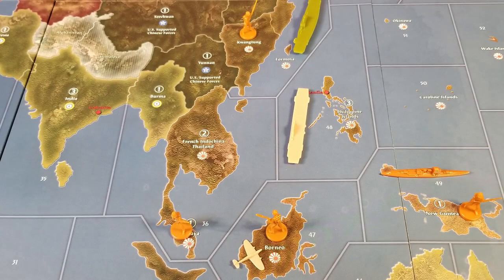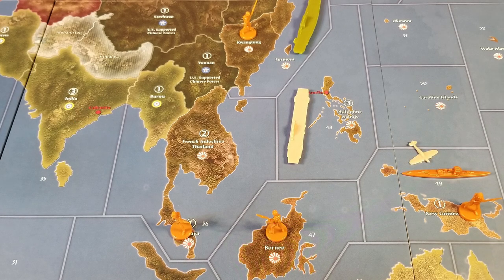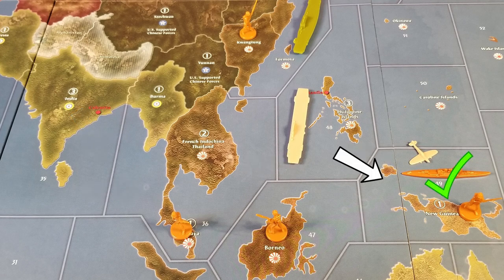Something to notice here: the British fighter can't attack the infantry in Borneo. That would use all four moves, and regardless of how that battle goes, it can't land in a territory that was hostile at the beginning of the turn. But the fighter can attack the cruiser in Sea Zone 49. While this does use all four moves to get there, the carrier in 48 can move into 49 and catch it during non-combat.